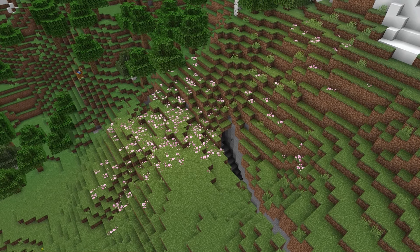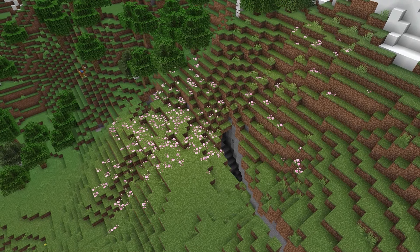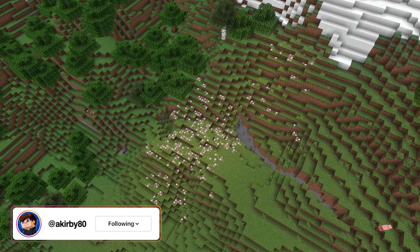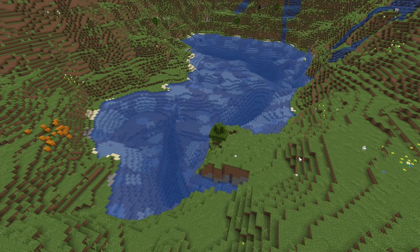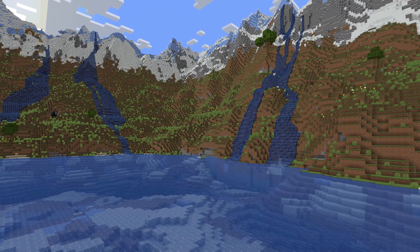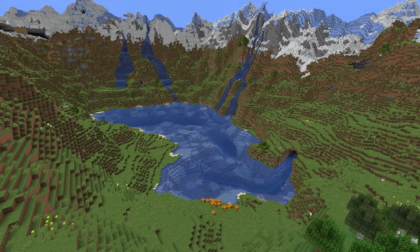Firstly, this small patch of cherry grove is hilarious — there are no trees here, it's just petals on the ground. At the bottom there's a big lake. This is easily my favorite part of this seed. The waterfalls flowing down into it look awesome. Just a really awesome lake.